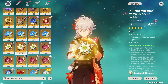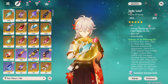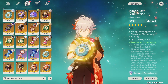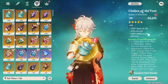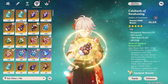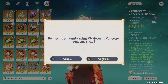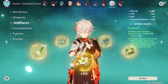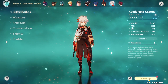Let me find the artifacts one by one. There's the flower — you can look at the stats if you pause the video. Then we got the feather, the timepiece — where is my Bennett — there we go. Then we have the cup, and then the headpiece right over here. With that, we've given him the artifacts and his weapon.